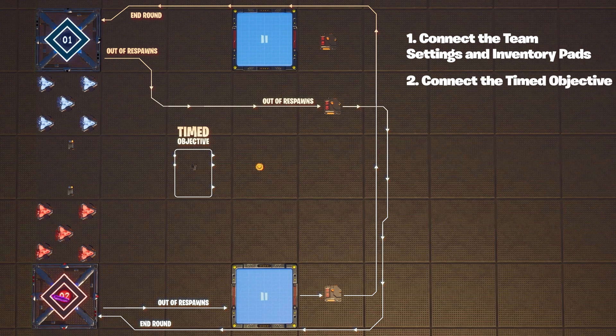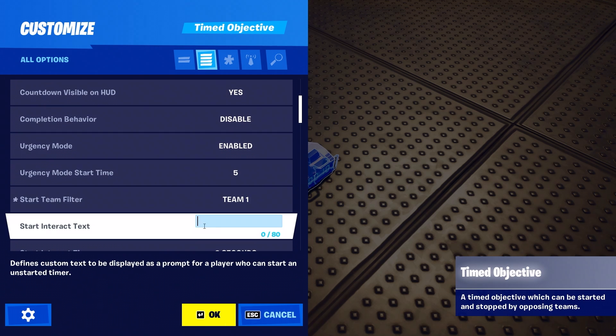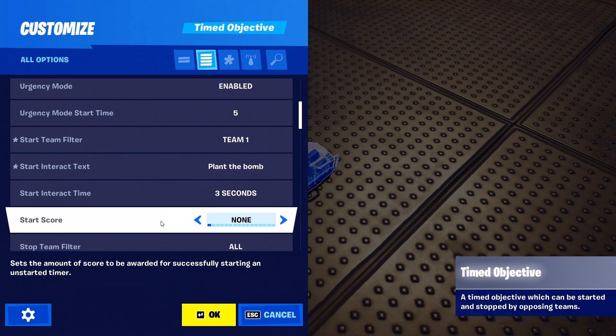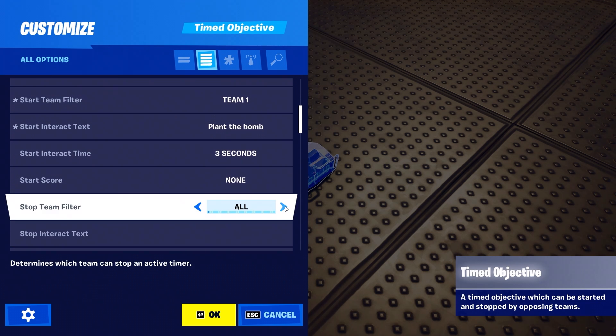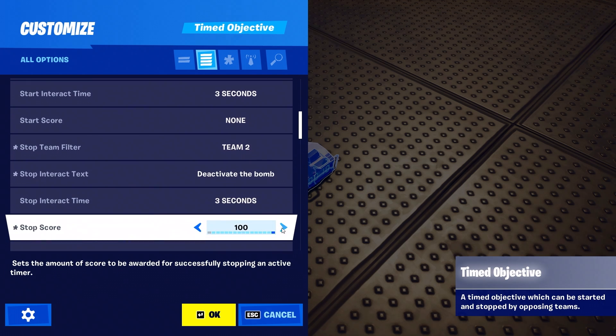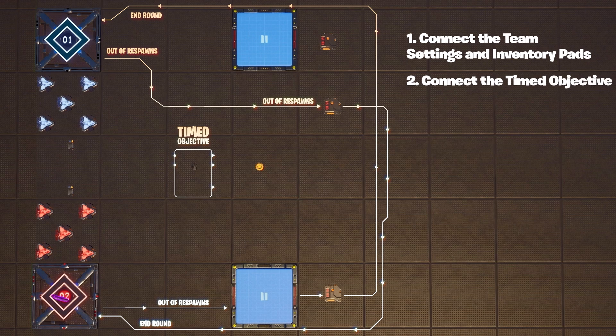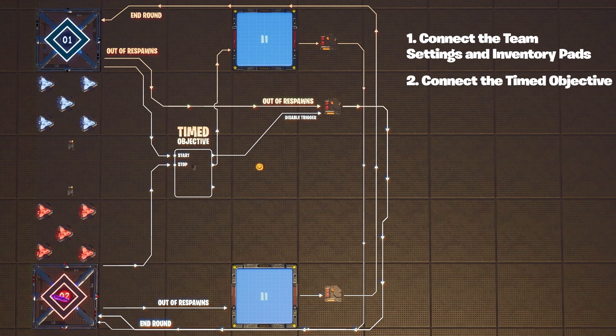Move over to the timed objective in the middle. You'll name it bomb, set the start team filter to team one, and set the start interact text to plant the bomb — that way only one team will receive the message to plant. For team two as the defenders, set the stop team filter to team two and the stop interact text to deactivate the bomb. Set the stop score and the complete score both to 100. Use mesh options to add the explosive attachment. Finally, set it up so when started it transmits to this trigger, when stopped it transmits to the sequencer, and when completed it transmits to the explosive device.